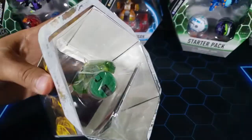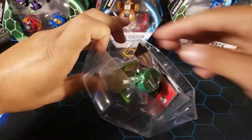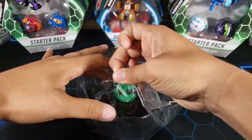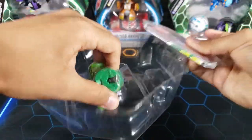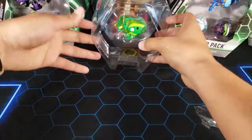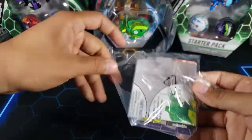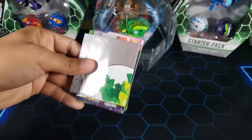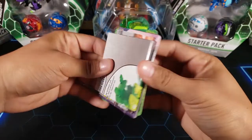We got two action cards - one of them is going to be the Ghost Beast card - and we have a gate card as well. So let's open this up and let's see this Geogun. It's been a while since we've opened Geoguons because we've been opening ultras, regular cores, starter packs. There are so many different things you can open up in Bakugan and Geoguons is one of them.